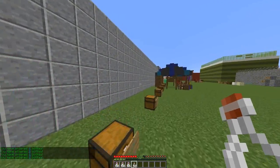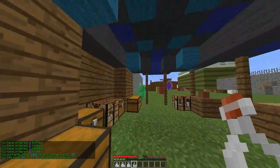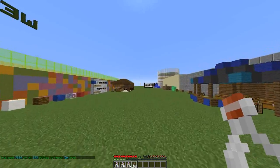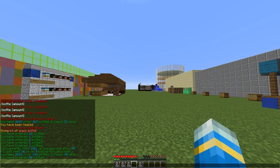If you do /bottle, which is the main command, it shows you how much experience you have and what level you are. Then if you do /bottle until followed by a level such as 50, it will tell you how much experience you need and how many bottles are required to reach that level.